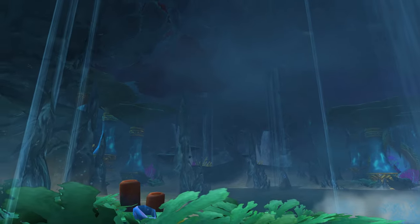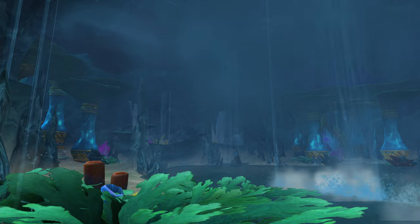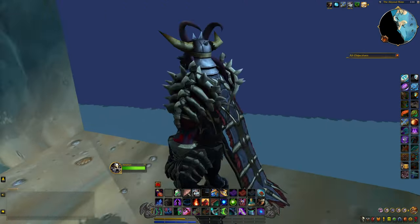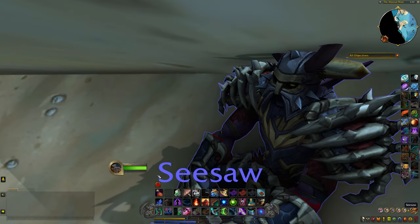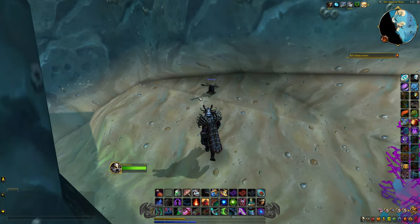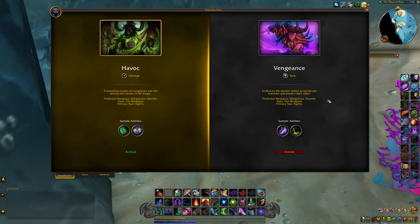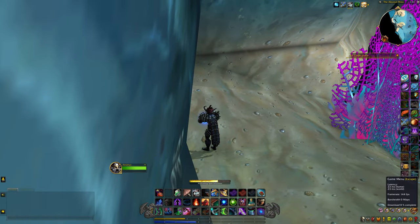Look at how pretty this looks — I think this is one of the coolest looking places in the game. I love this underwater cavern. It's so sad the underwater stuff didn't do as well as it should have. Anyway, we're going to jump on our seesaw and when we do that we should clip out of the map. Oh, it's throwing us back out — you can see we barely get out. So we're going to have to try a different strategy — I'm going to switch to Vengeance and use Infernal Strike.